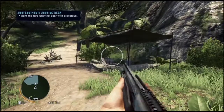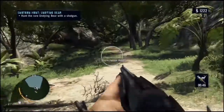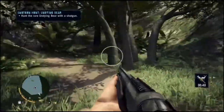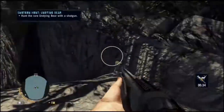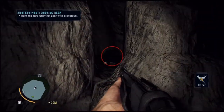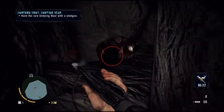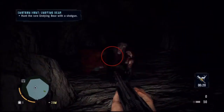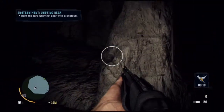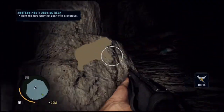So I'm basically going to take some hunter's instincts and look for him. He's basically just in this area. Just seems like a good place to hit him because I can just run to the other side. Let's see if we can kill the undying bear.